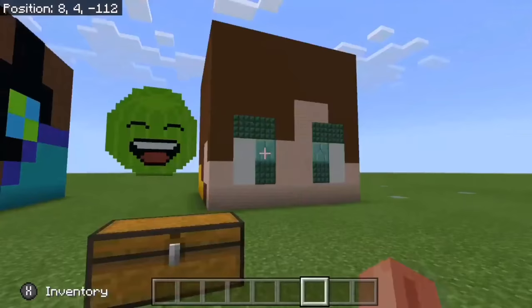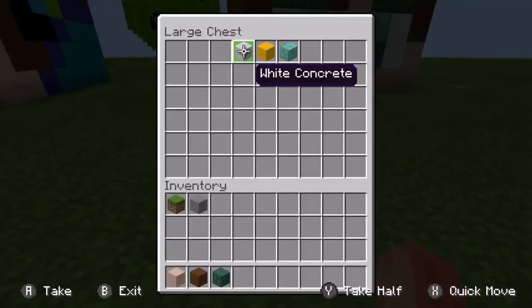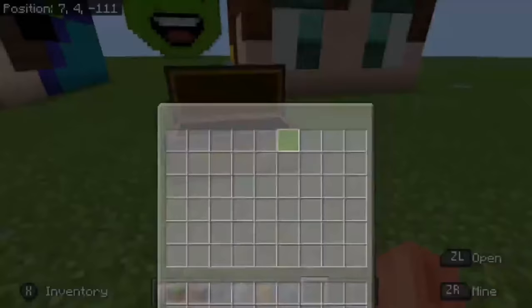So for building this awesome looking Craner's head, you'll be needing white terracotta, brown concrete, dark prismarine, white concrete, yellow concrete, and prismarine bricks. And yes, that's all.